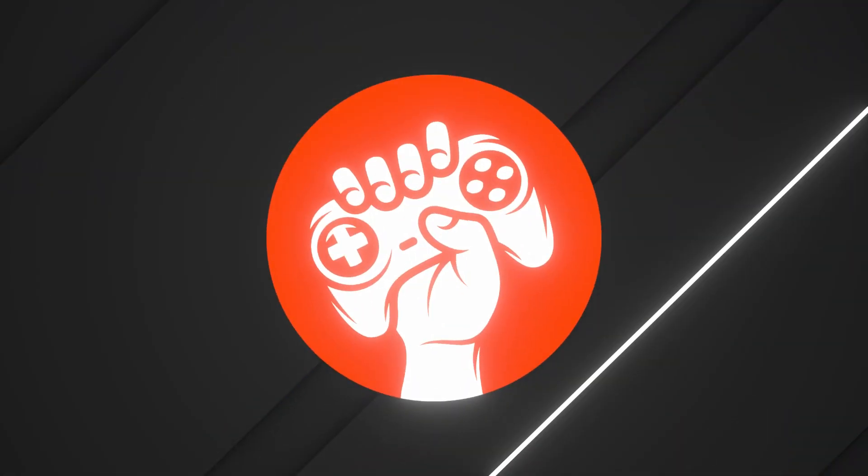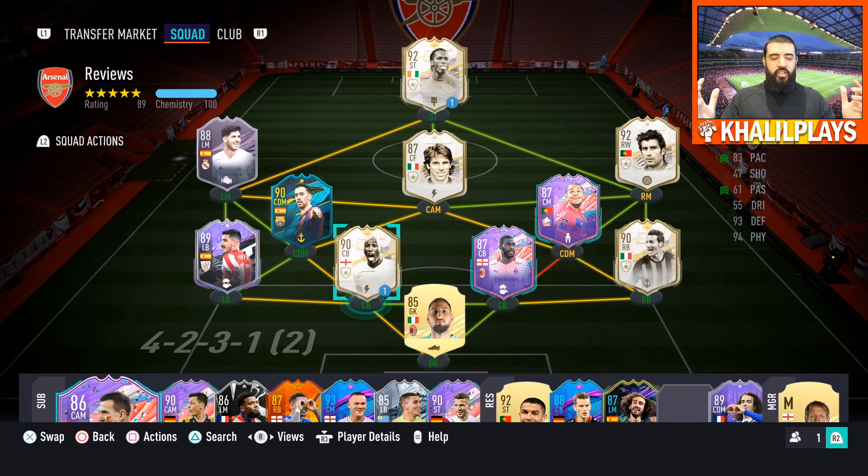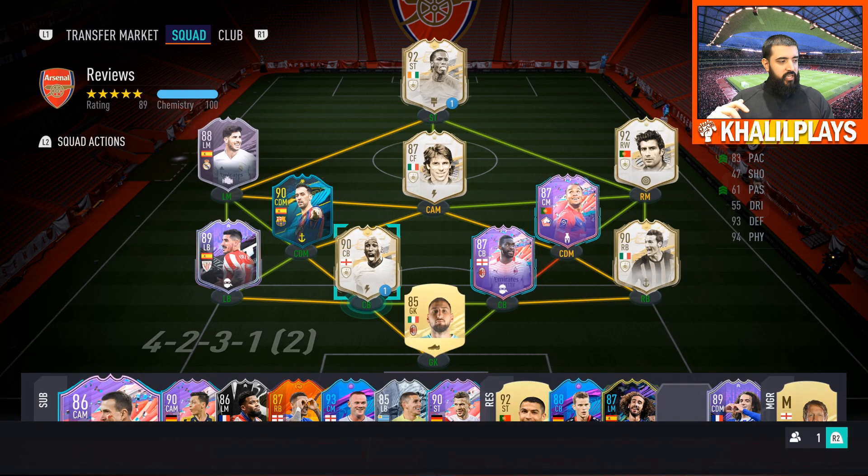This is the team I used Sol Campbell in — I played him in the center back slot in a 4-2-3-1, next to Tomori. Overall, my first impressions of this card: I think he's okay. I don't think he's particularly amazing — I just think he's a very good center back given the stage of the game we're at.